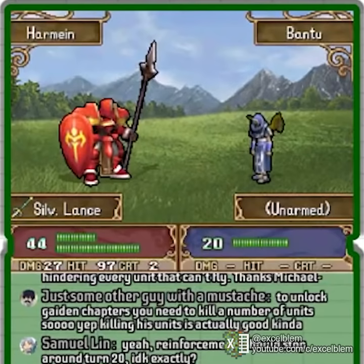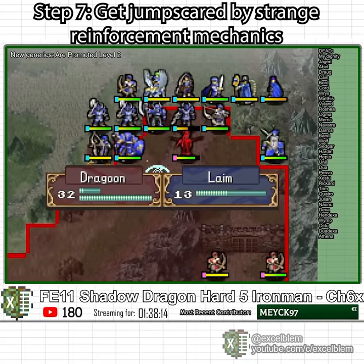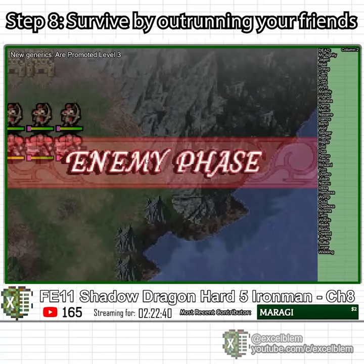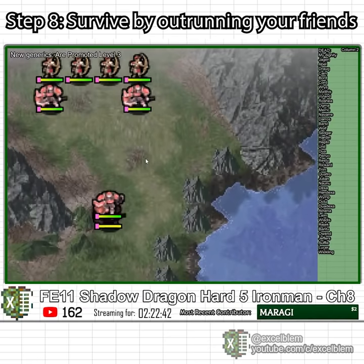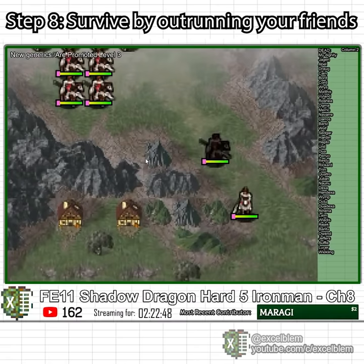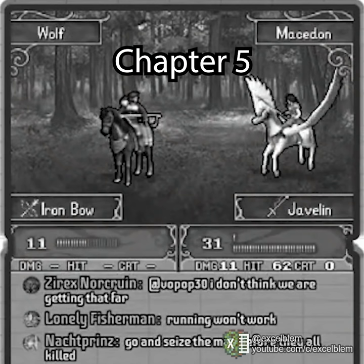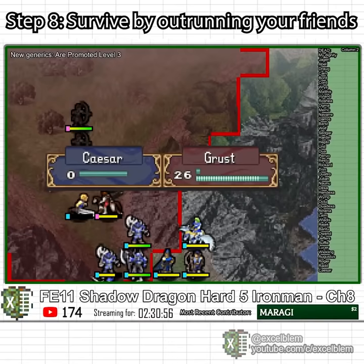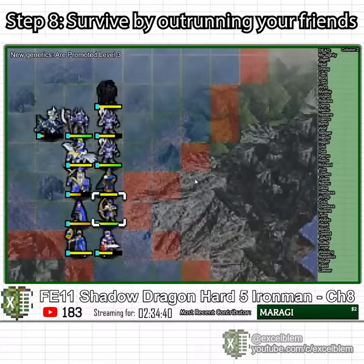I finish Chapter 7 by killing off Bantu and recycling my remaining generics to get my deposit back. Chapter 8 features a very large number of enemies you would normally use to train Wolf or Sedgar to level 20. However, since I got them killed on their joining chapter, I cannot fight these enemies properly and am forced to run through, missing all that precious XP.